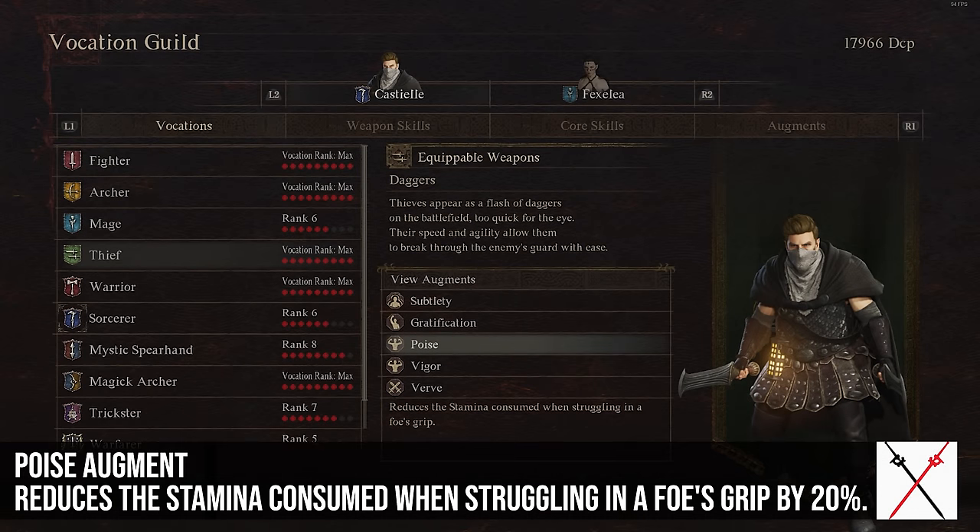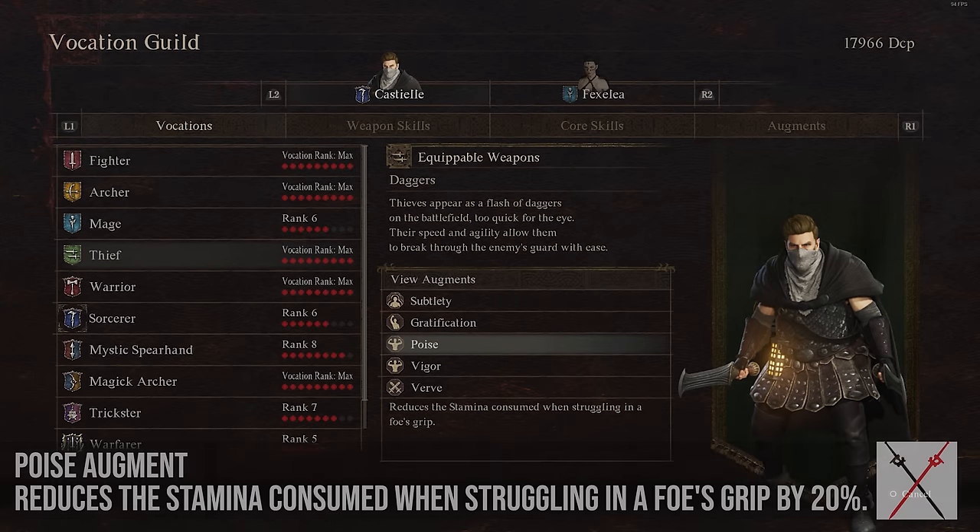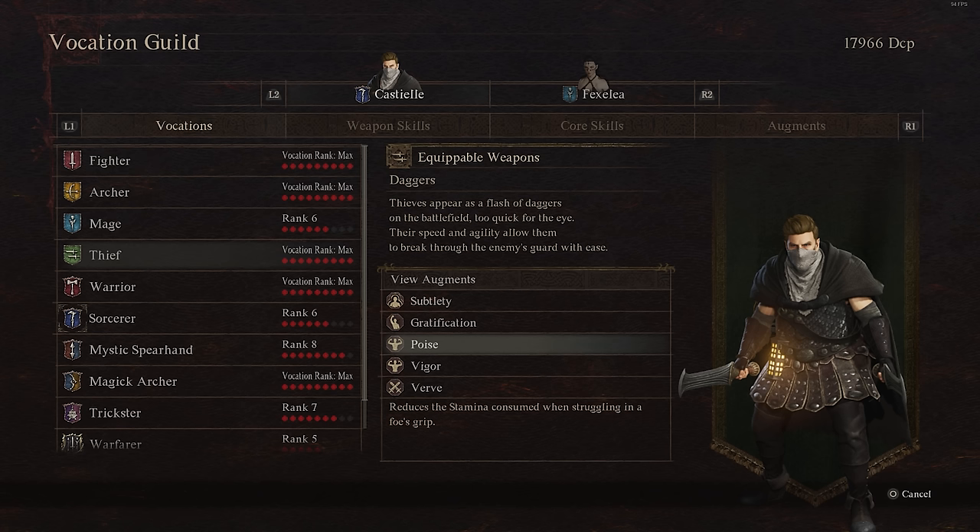Poise reduces the stamina consumed when struggling in a foe's grip by about 20%. This isn't that great in my opinion — you should not be aiming to get grabbed, and even when you do, it's a bad situation. I don't think anyone really needs to take this one.